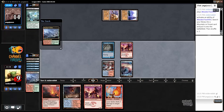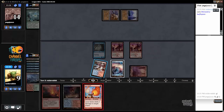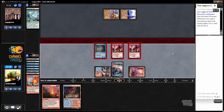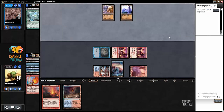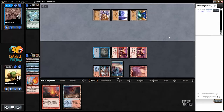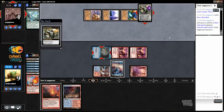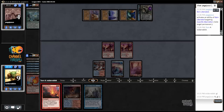Wooded Foothills grabs Mountain. Swiftspear. Lava Spike. Take 10. And if my opponent's best play is to Karn the Delver, I can just Searing Blaze my own creature for one. It's an unorthodox play, but it'll get the job done here because of Prowess. I just have to be careful not to play a land beforehand. Hooray, I beat Turn 3 Karn.